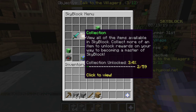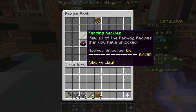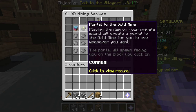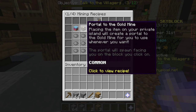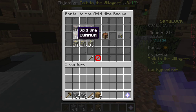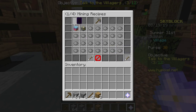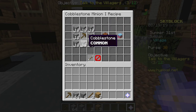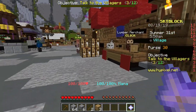Let's use some trades — recipe book, might need this. We'll go to mining. Portal to the gold mine: placing the item on your private island will create a portal to the gold mine for you to use whenever you want. How do we make this? Cobblestone minion recipes — cobblestone minion 1 is just a wooden pickaxe surrounded by 10 cobblestone. I might actually be able to create another one of these minions.